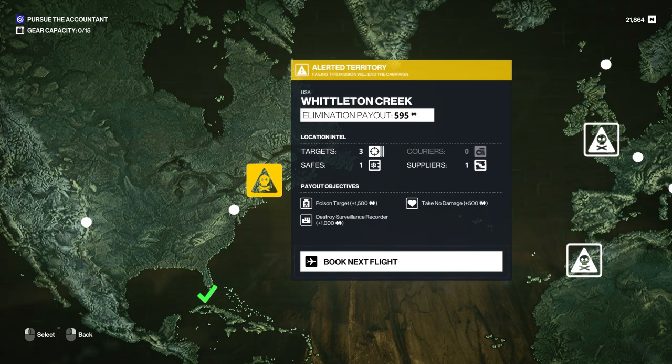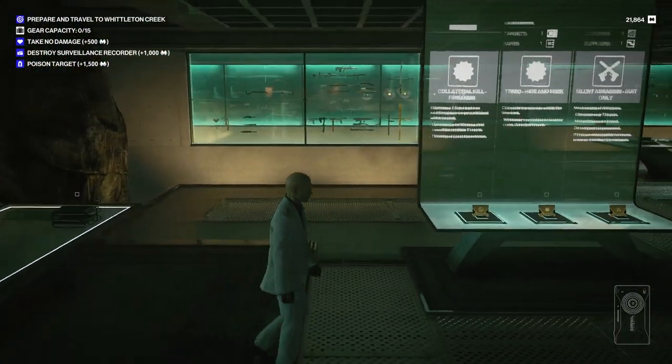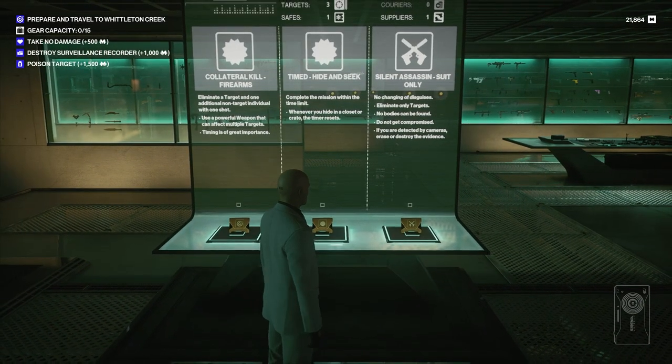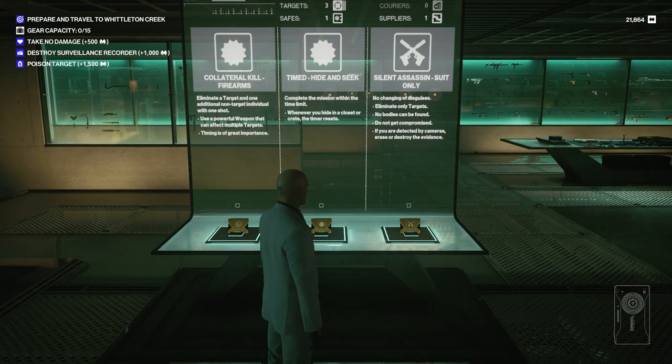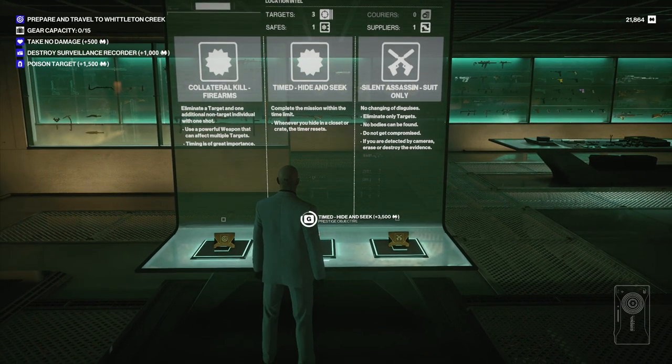Now that might actually be doable because Helen West's basement might have us covered there. Destroy Surveillance Recorder is par for the course on Wick Creek. Take no damage is theoretically possible. What do we have? Collateral Firearms, Timed Hide and Seek, or Silent Assassin Suit Only. That's always tricky on an alerted map, so let's go with Timed Hide and Seek.